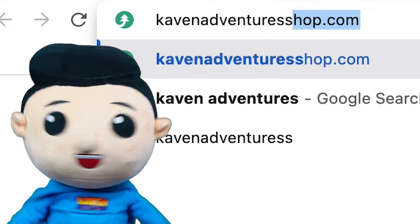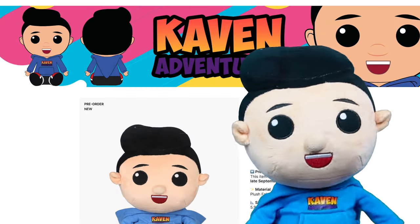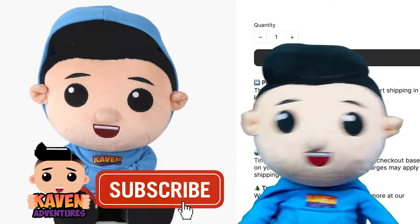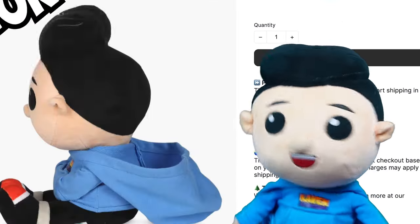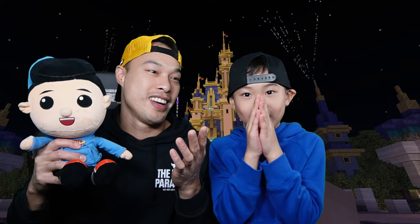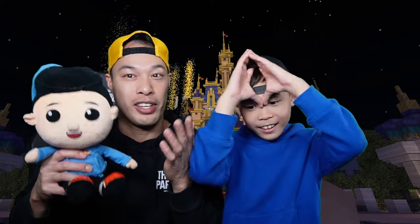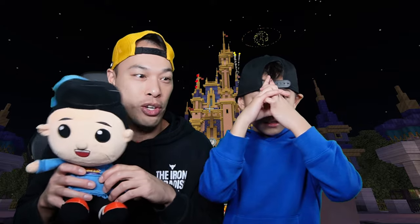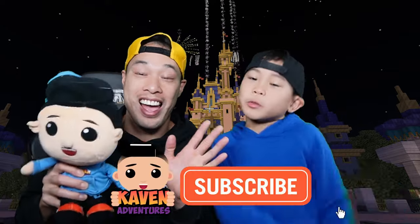Make sure to check out keamanadventureshop.com to get your own gaming plushie - make sure to ask your mom and dad! If you liked the video, consider giving us a like and subscribe as we try to get to 1 million! We got all 28 autographs in Disney World Minecraft - it was about an hour! We rode some rides and couldn't do all of them, but we did some that we did in real life. As always, bye game machines!